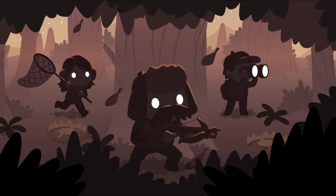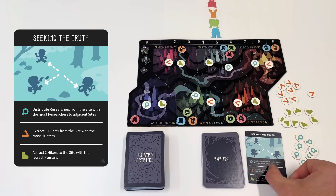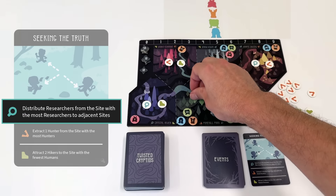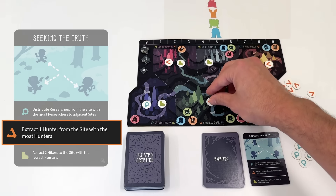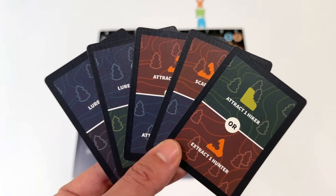The game is played over five rounds, each divided into four phases: Dawn, Day, Dusk, and Night. At dawn, the sun rises and the humans begin to stir. During this phase, the first player will flip over the top card of the event deck and resolve its effects from top to bottom, moving humans around the wilderness as outlined on the card.